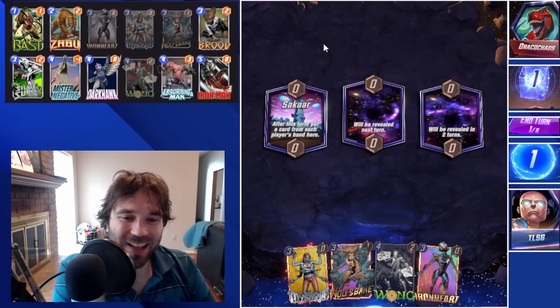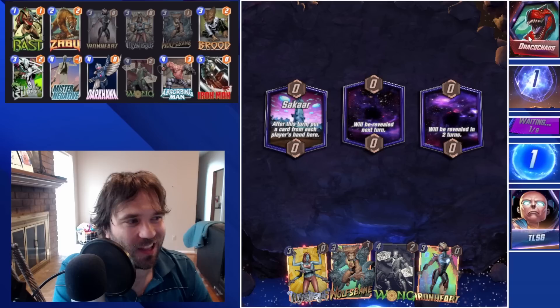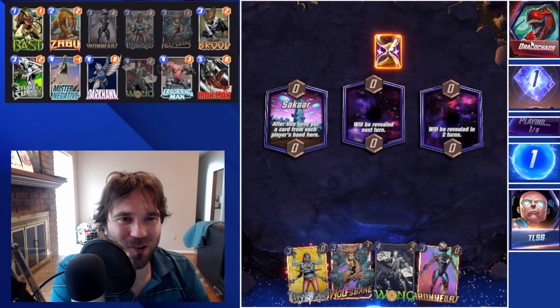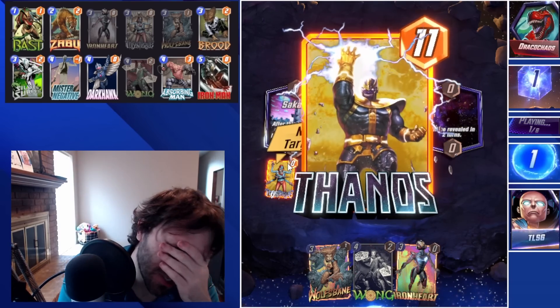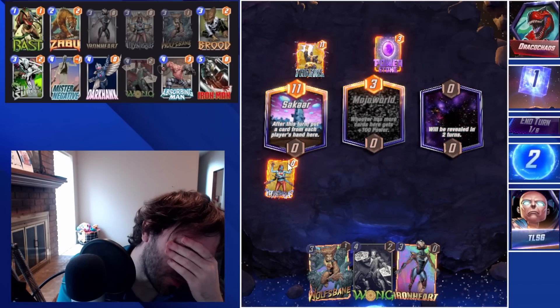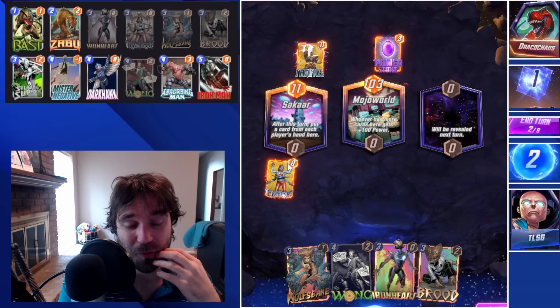Next up we have Draco Chaos. The last time we went up against them they were running a Thanos Galactus deck — just off-the-wall craziness. We pull into our Mystique — we're having the worst luck this morning. They pull into their Thanos, we pull into our Mystique, which is just awful — never what you want to see.